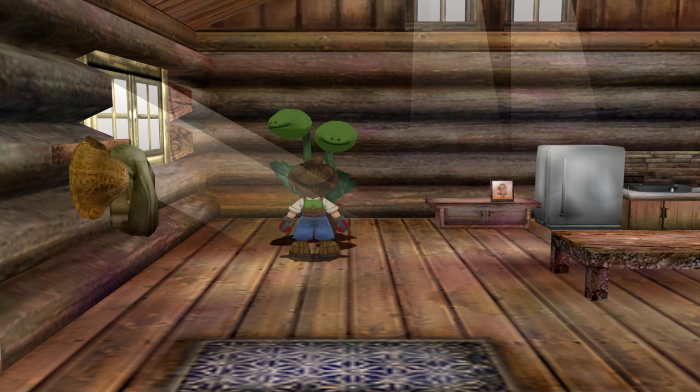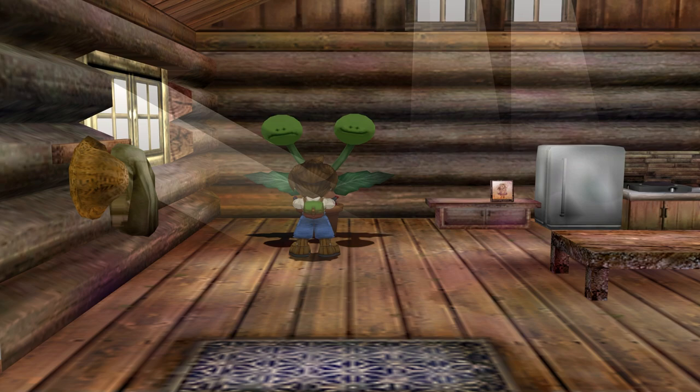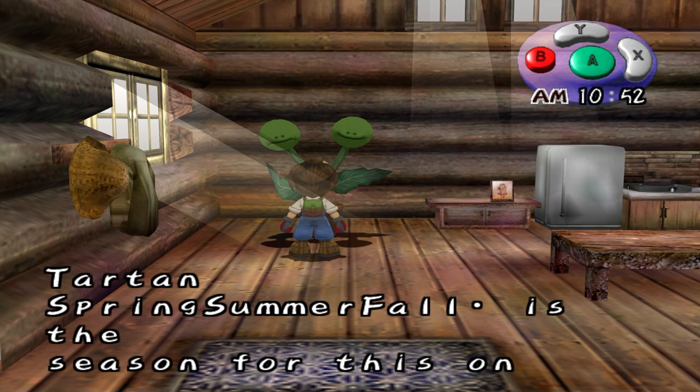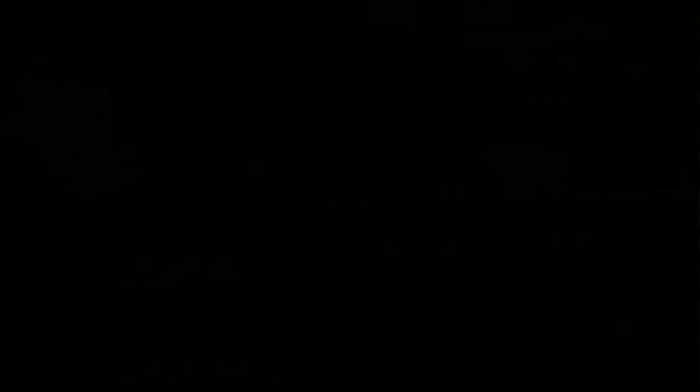We have successfully created a hybrid crop — it'll spit it out. I'm glad it was first take. That's the success song. He made a strange plant — this is probably a beritoma seed, and it grows spring through fall. Now I'm going to say I'm done. Note: that prompt is worded oddly — if you want to be done with hybridizing you say no; if you want to keep going you say yes. We did it first try — we got a beritoma seed at level B.